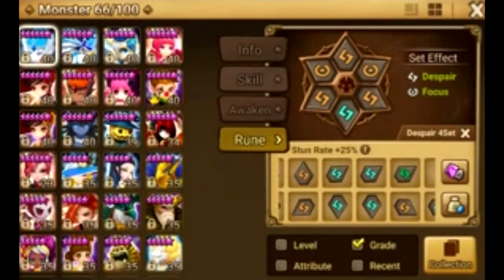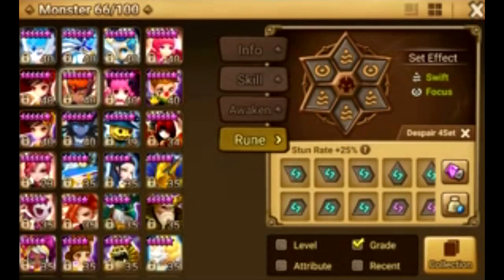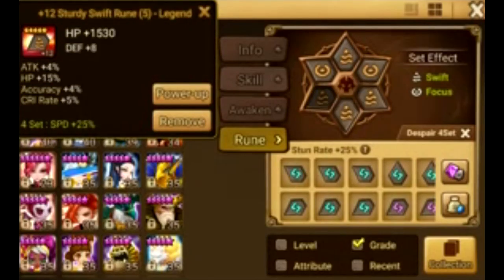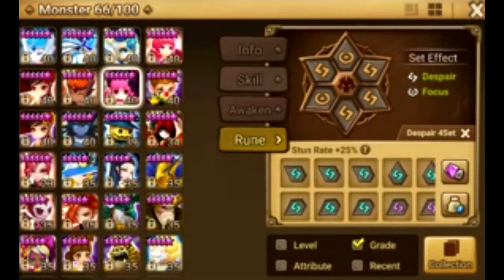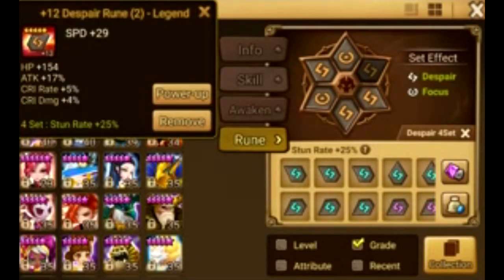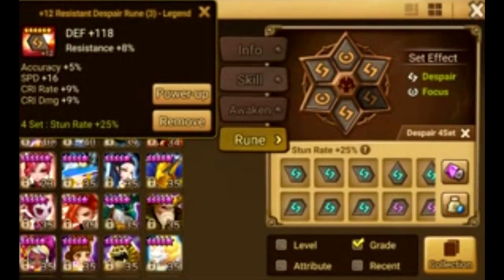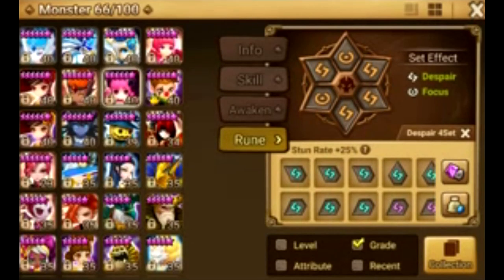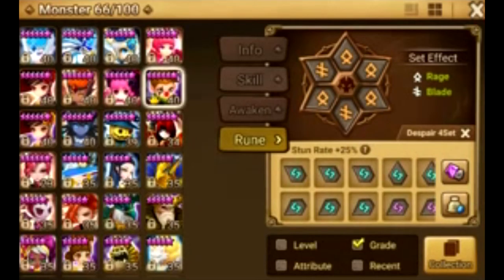That's why most of my monsters are at plus 12 — I know the runes are bad, but I need them to farm. I can't sell them because I need them equipped. That's probably where a lot of you are right now if you're watching this video.